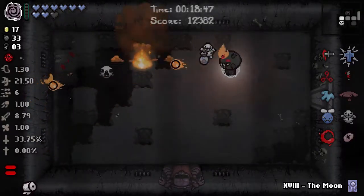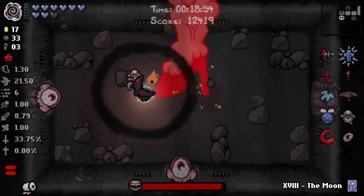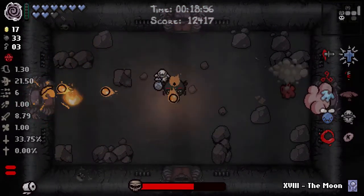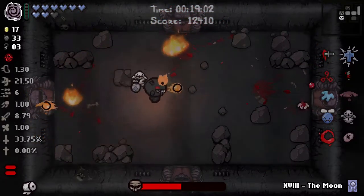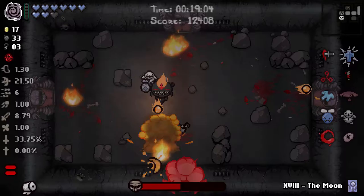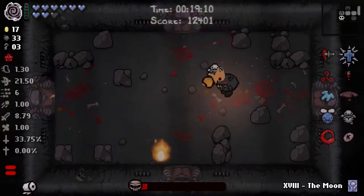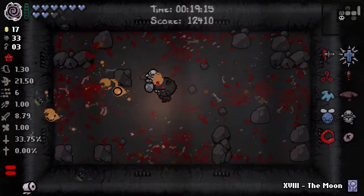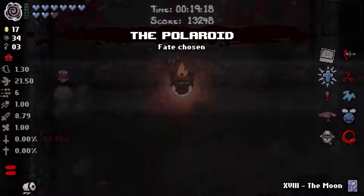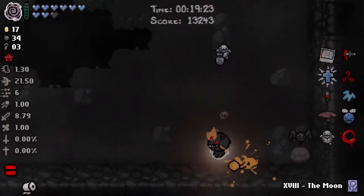We have found the boss fight, so we're quite likely to get this done within the next minute. The real question is, do you want to risk losing the deal with the devil opportunity? The answer is yes, because of course you can void all four items — and if any of them is a spacebar item, you get to keep all the other ones.